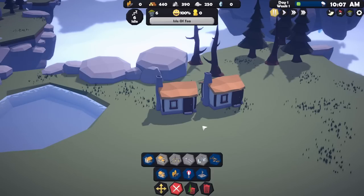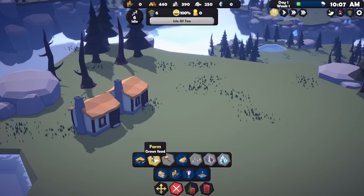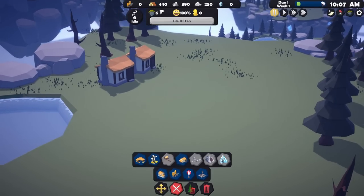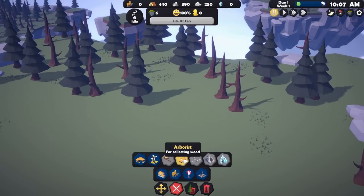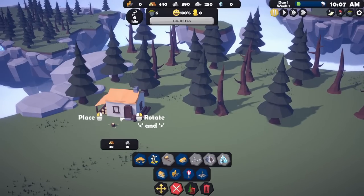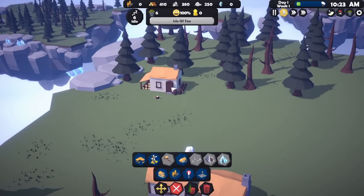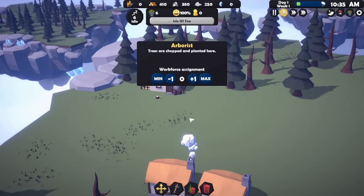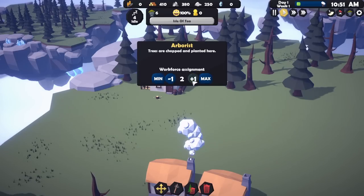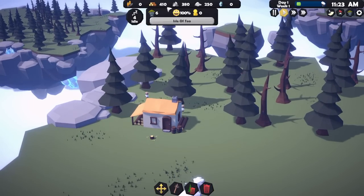Pause time again. We're going to need a farm soon because we haven't got much food, and we'll also need an arborist to top up our wood. Let's get an arborist over near the trees, and then assign a couple of people to it to go chop down some trees and get some wood. That could be quite useful since we've gone through a bit already. Then food has got to be our main concern, so let's get a farm — it does look pretty! A little dainty farm with a windmill attached.